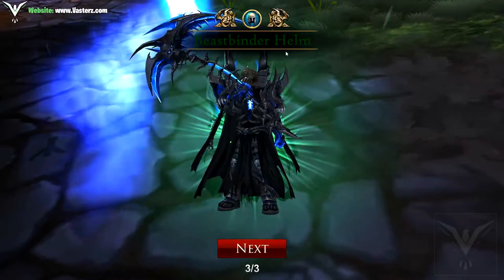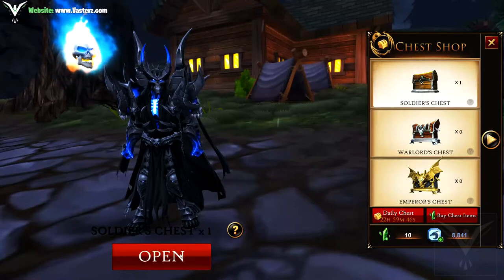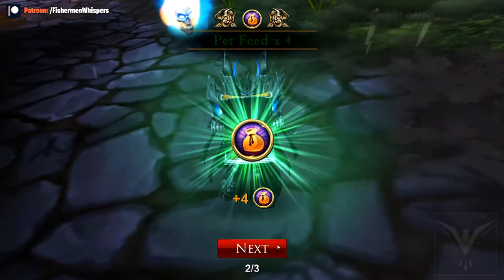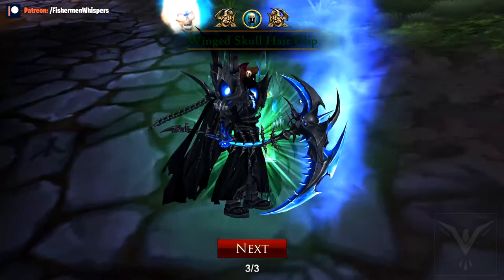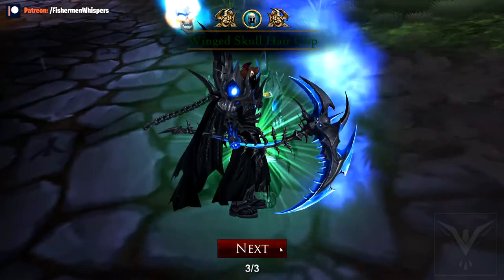Beast Binder Helm — I'll take it, anything right now is pretty cool, might be something neat. We have another one so let's open it up. Pet feed. Give me something really rare... Winged Skull Hair Clip. That kind of looks cool but kind of looks stupid at the same time — not really my style.